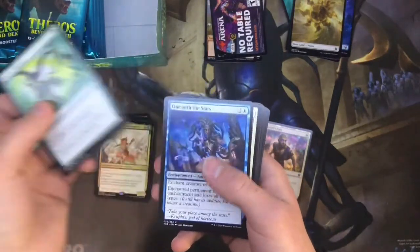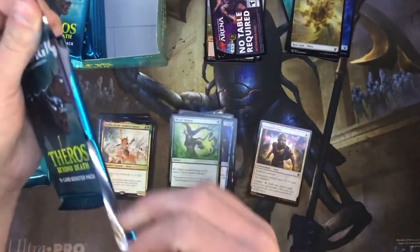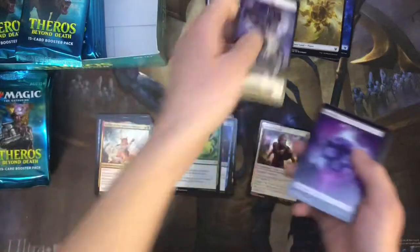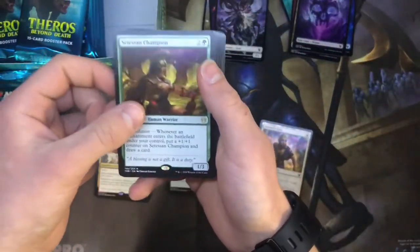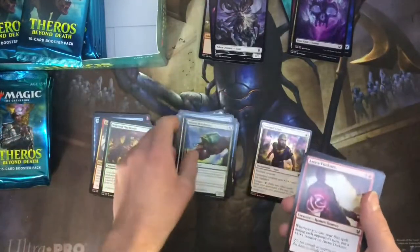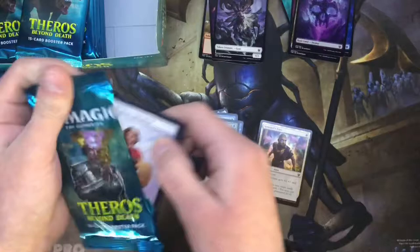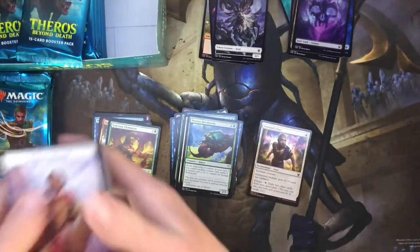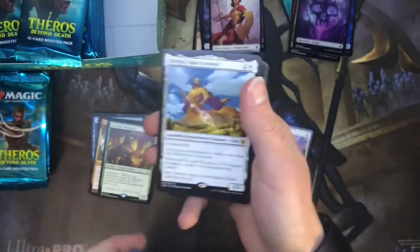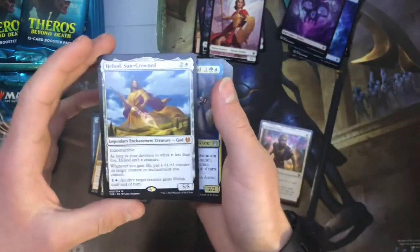This has been the first box in a long time that I've actually considered buying two of. If money wasn't so tight I would definitely buy a second one, but I want to at least get this one out to you guys. We got a swamp and a Citizen Champion. Got a Nessian Hornbeetle, Phalanx Tactics, and Medomai's Prophecy — the sagas are back! Haven't seen them since Dominaria, so it's good to see those again. And some of them are pretty powerful too. Holy shit — there we go — Heliod, Sun-Crowned!